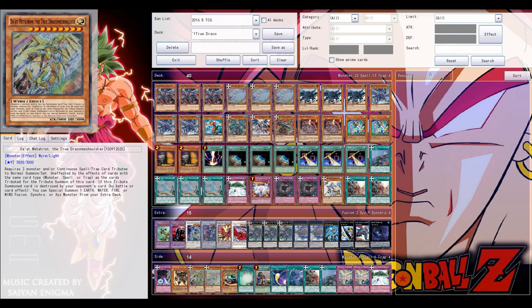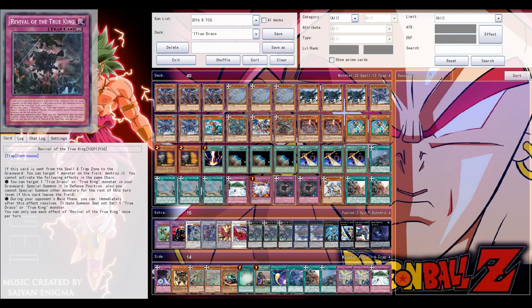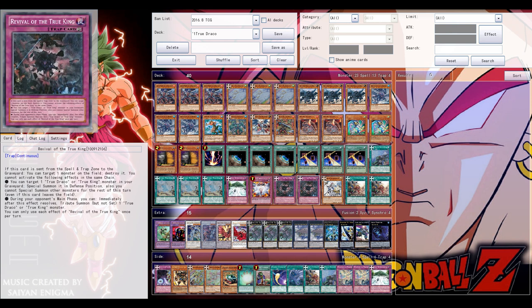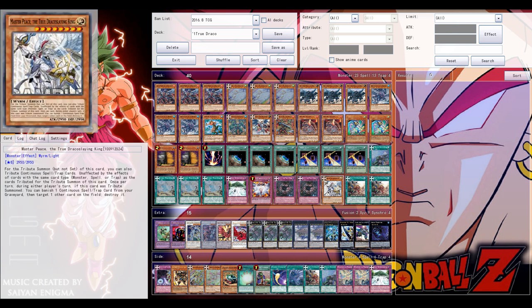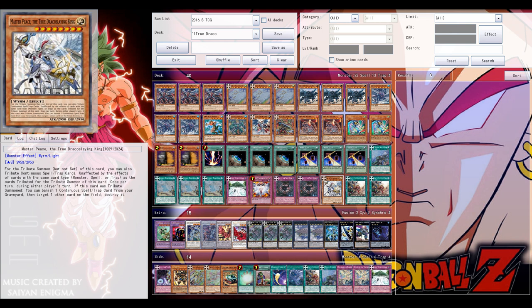I don't like the trap too much. The other two are much better, especially the spell card. It's a continuous spell, and once per turn during your own turn you can target three True Draco or True King cards — also spells or traps — take them from your grave and send them back to the deck to draw one card.